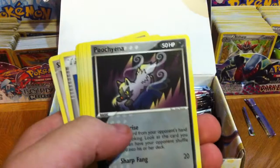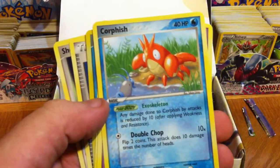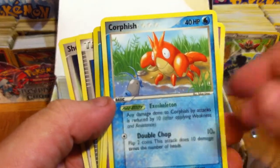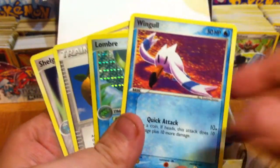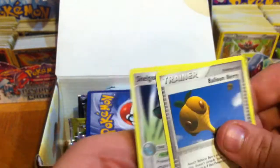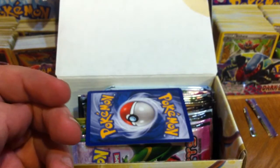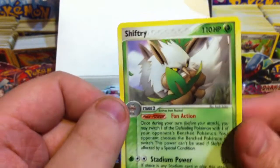We've got a Barboach, Poochyena, Corphish, Spoink, Wingull, Reverse Lombre with a Lombre and Shellgon. My Rare is a Shiftry. Cool.